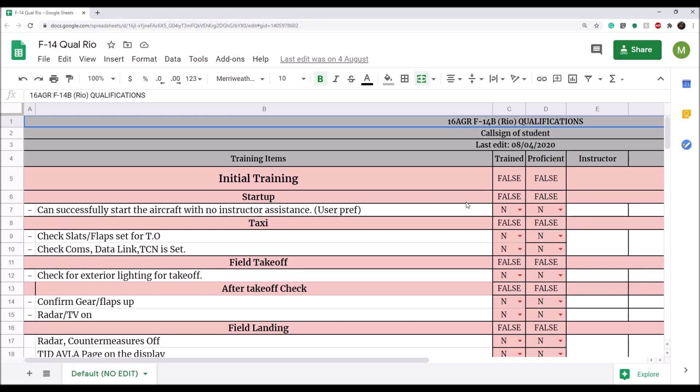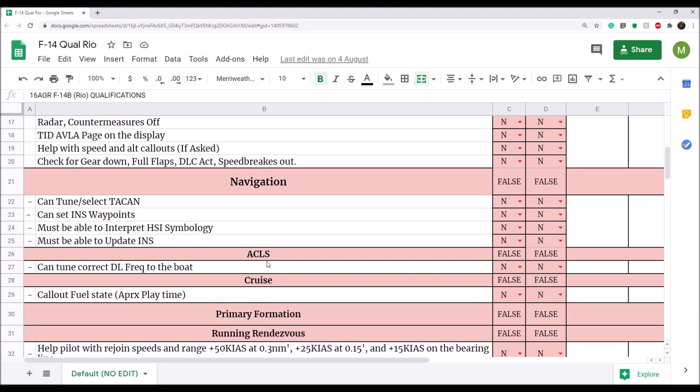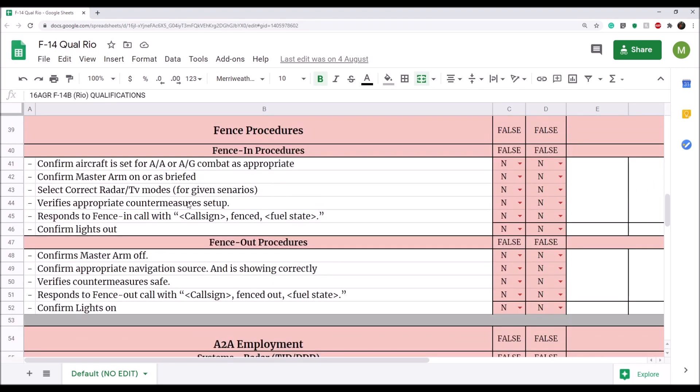The first video will be RIO Day 1, which will be on control mapping. We have the initial training section covering startup, and that'll be after the cockpit layout tour as well. We'll go over basic things: taxi, fuel, takeoff, after takeoff, field landing — everything you should be doing in the backseat to prepare. Navigation, which is a big one for the backseat. ACLS — automatic carrier landing system. Cruise, some formation tips, air refueling, and fencing procedures.